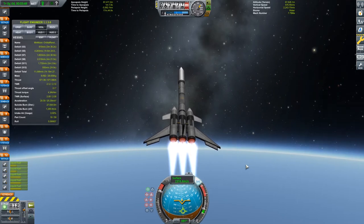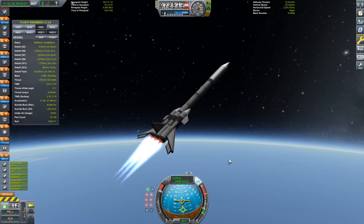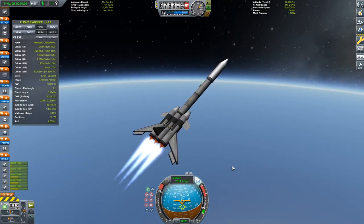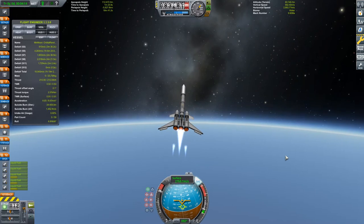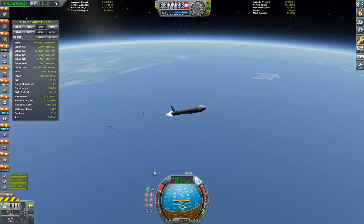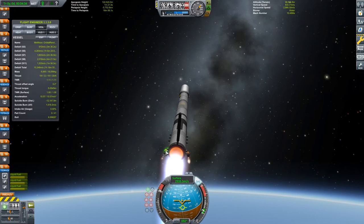As you can see, I have a line of three Aerospike engines in this stage. They have a pretty high specific impulse - exactly 340 seconds - and a thrust of 180 kilonewtons in vacuum. The main downside of Aerospike engines compared to Terrier engines, which I would have used as an alternative, is that they weigh twice as much: one ton each versus half a ton for Terriers.